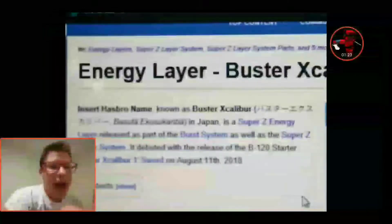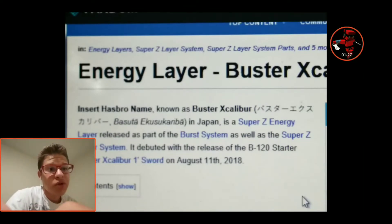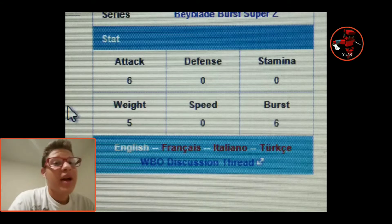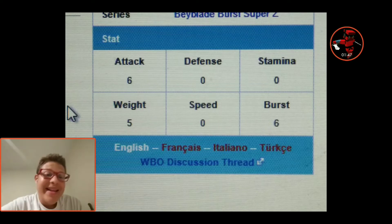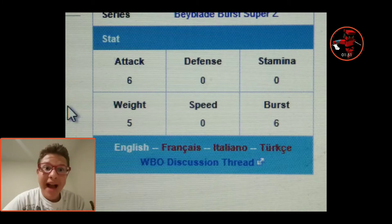Here are the stats. And if you don't know, it's being released August 11th, 2018. Here are the stats for the lair: Attack 6, Defense 0, Stamina 0, Weight 5, Speed 0, Burst 6. That's a lot of attack and burst, so seeing how much attack and burst it's going to have, this bait is going to pack a punch.